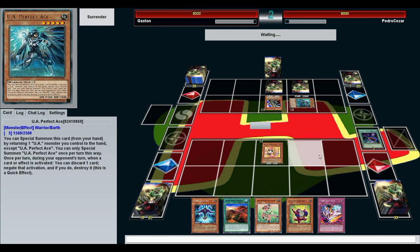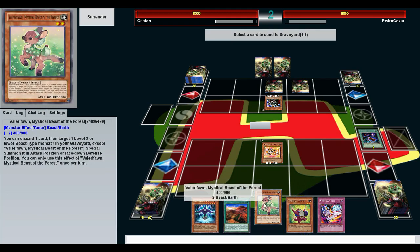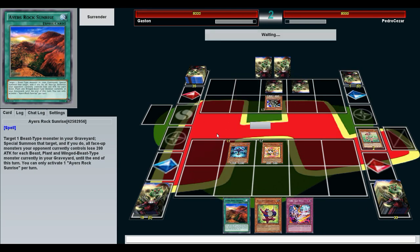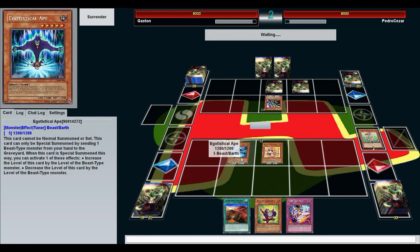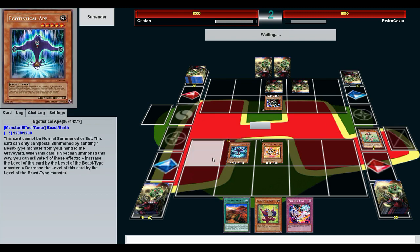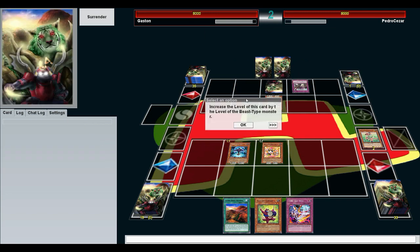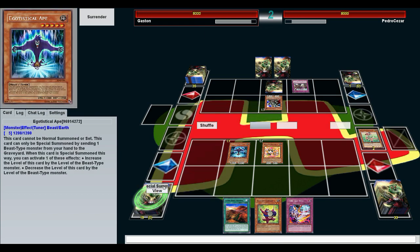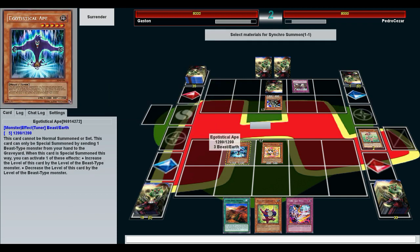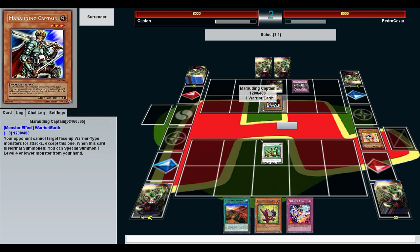I'll discard in front of my egotistical ape — once again I will lower his level by 2, because I discarded a level 2 monster. You can also raise it by 2 to make level 9s if you wanted. He's playing UA — Penalty Box. You don't have a UA monster on the field at the moment. There's our level 5 — let's get out Naturia Beast. We'll attack this guy and then that guy, who is a Marauding Captain.